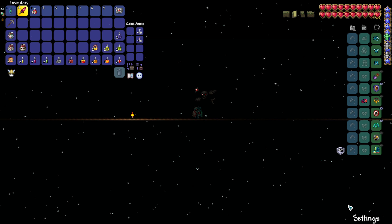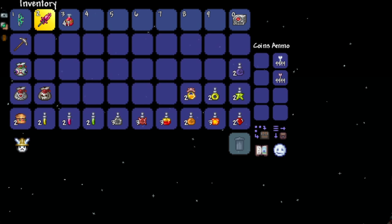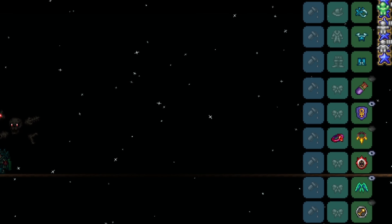For Ranger, I want you to use the Tsunami, Rod of Discord — again very important — Greater Healing Potions, a burger or any other food buff. Potions: Ironskin, Regen, Swiftness, Endurance, Wrath, Rage, Archery, Inferno, Lifeforce, Thorns, Obsidian Skin, and Shine. Note that Ichor Flasks don't actually do anything for Ranger — they were just in my inventory. For armor, use Frost Armor, but again the glitch is there, so use Titanium Armor Ranger set for the time being.